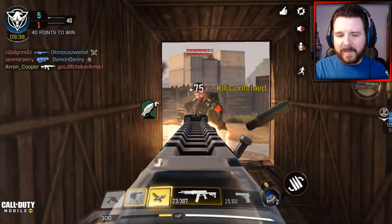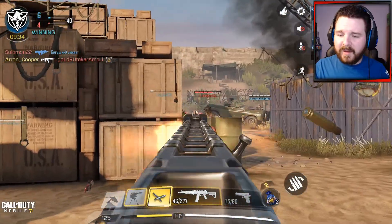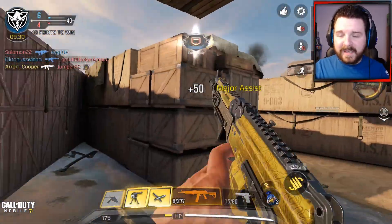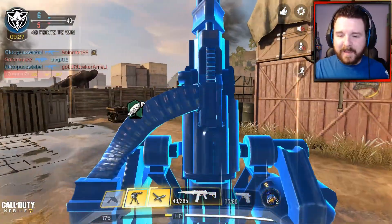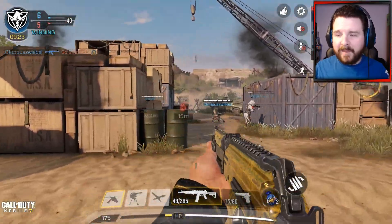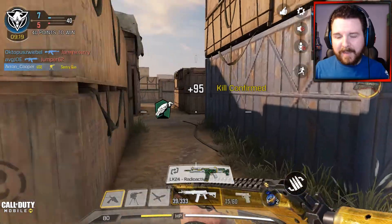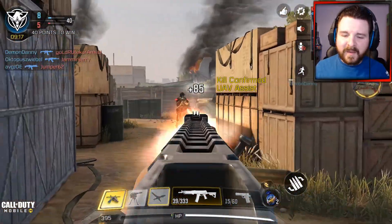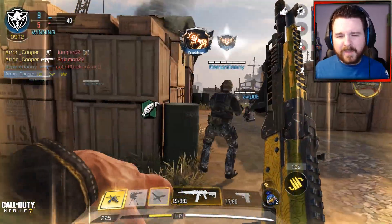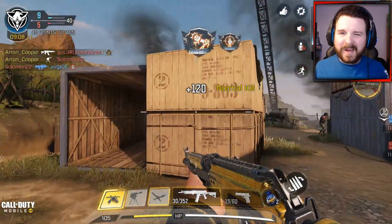For the attachments I've got: on my stock I've got an OWC Skeleton Stock. For my perk selection I've got Longshot, which is going to give this weapon a little bit more damage, which is very ideal. I've got nothing on my laser, muzzle, barrel, or optic. You can run with an optic but I find that the iron sights on this weapon are pretty good out of the box.